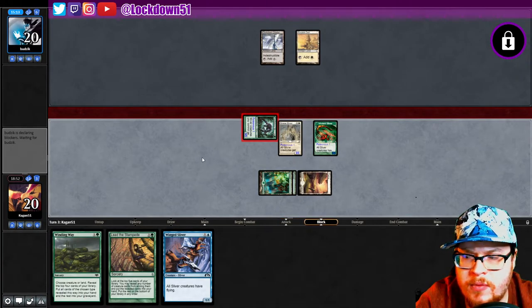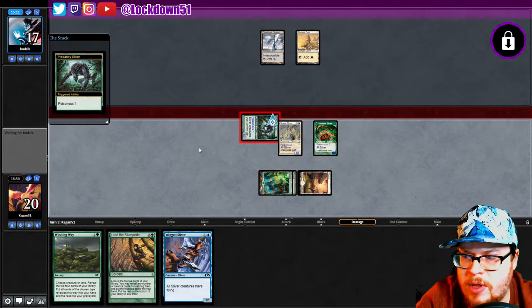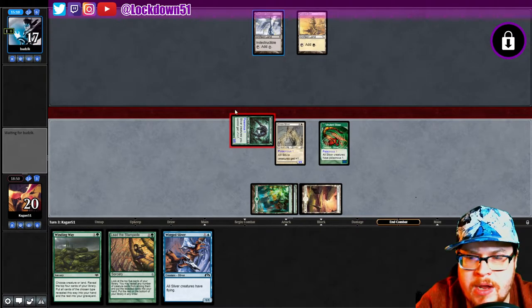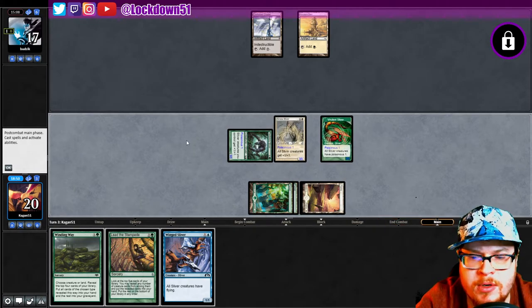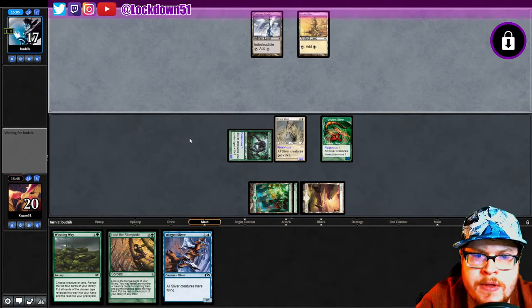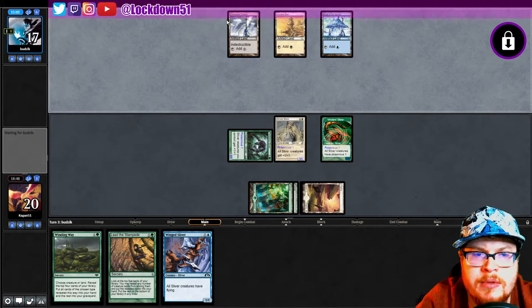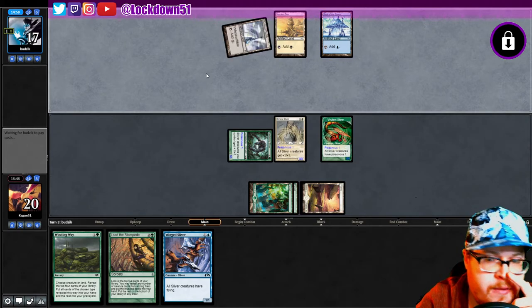We'll lead the stampede next turn if we don't have anything good to play. If we keep drawing lords I might just play those, but if they don't have any way to play mana fixing to get Galvanic Blast going or something, let's take advantage of that. I'm trying to read their hand — they did mulligan, they don't have a great start, they have a kind of slow start.